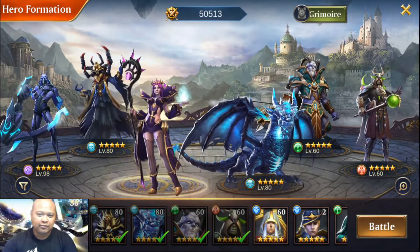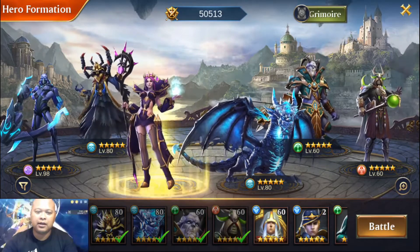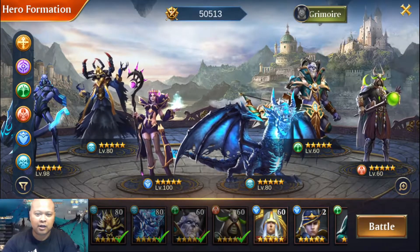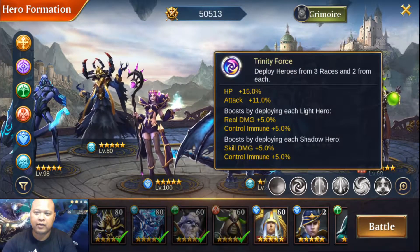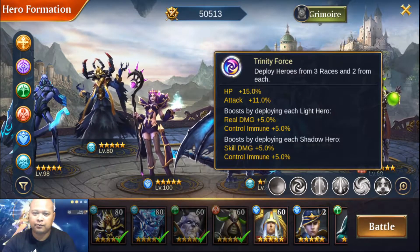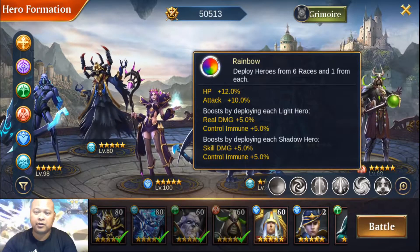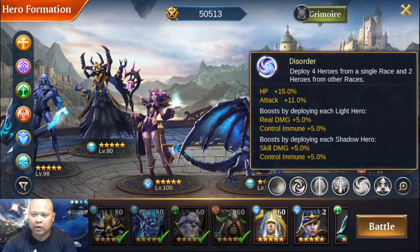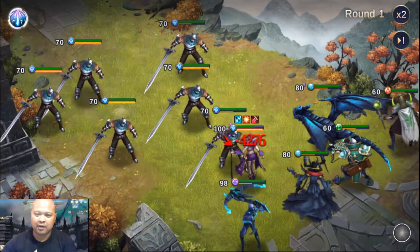The tutorial doesn't really explain positioning well — I kind of learned as I went. I've noticed this particular position is the tank position. There are also different factions and elementals. You'll get buffs based on team composition — for example, deploy heroes with three races and two from each for a buff effect. You can also deploy six heroes from one race. It's a very strategic type of game.